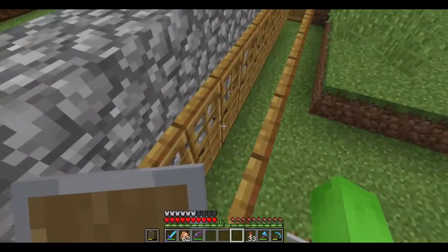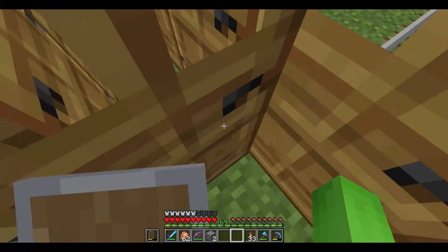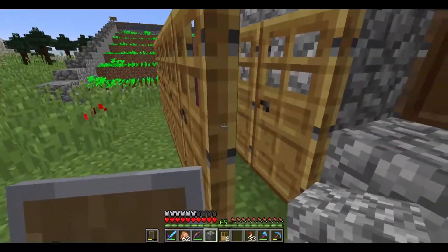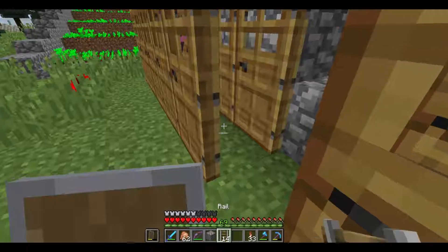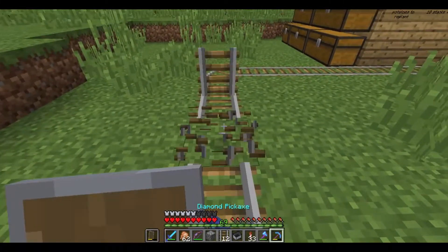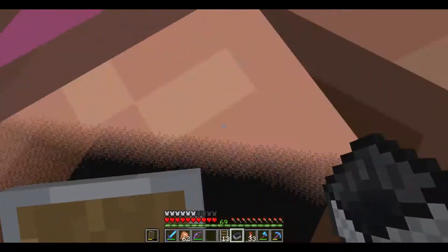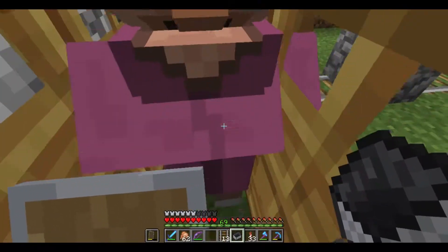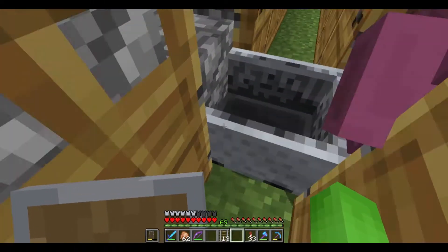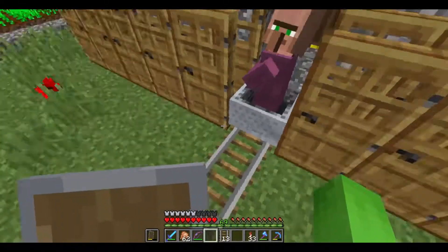Now I just need to figure out how in the world I'm gonna do this. Let's break these two doors temporarily. You know what, we can use a cleric. Put those there, get a minecart. I should probably put a block in that position just in case the villager decides to go rogue. Now let's push the villager into the position where the minecart goes. Put the minecart down — and there we go. We have the cleric.